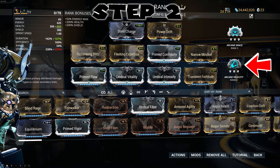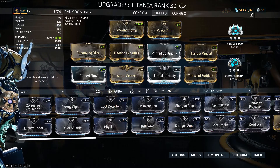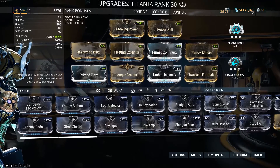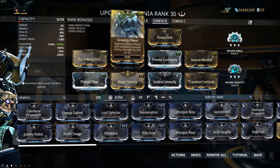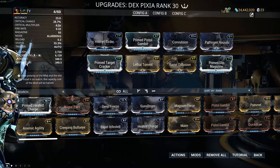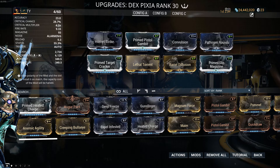For Arcanes, I do recommend Velocity. For the second one, it can be anything you want. Here you can see a second build for Titania that focuses more on strength than survivability. Arca Secrets is now in place of Umbral Vitality, and Growing Power in place of Steel Charge. Here you can see the build for Dexpexia — I do recommend Pistol Gambit and Slip Magazine. They work very well with Arcane Velocity, and I would also recommend a Corrosive build as well.